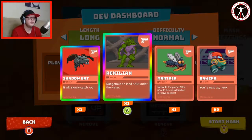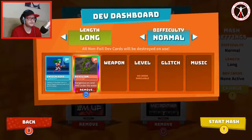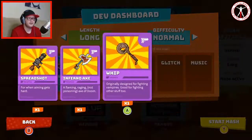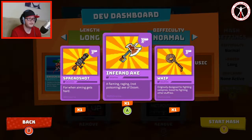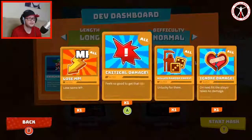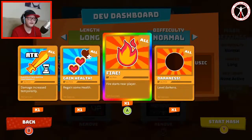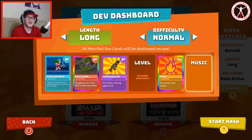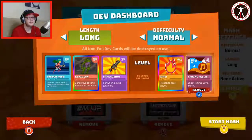Well anyway let's go for Rexillion. We'll be Ensign Ross — why not? For the weapon, this is going to be the good bit because we can obviously choose our weapon. Do we want Spreadshot or Inferno Axe? Well it is a shoot em up so I think we've got to go for a gun. We can choose a glitch — let's go for fire again because we didn't even see that happen. And we'll go for taking flight. Let's start it.